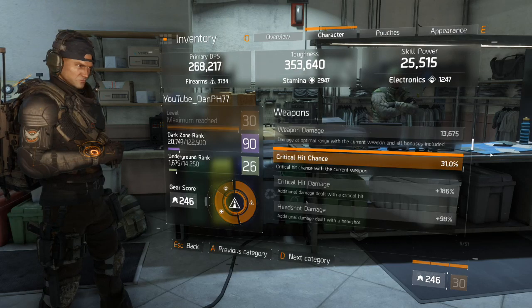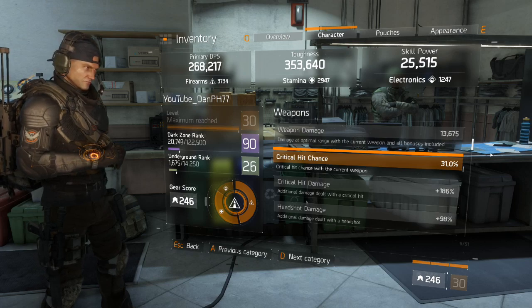Looking at the character tab: with critical hit chance, you want to focus on getting it to about 30%. That's my personal preference.